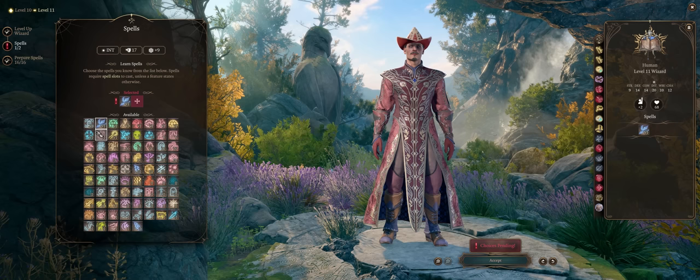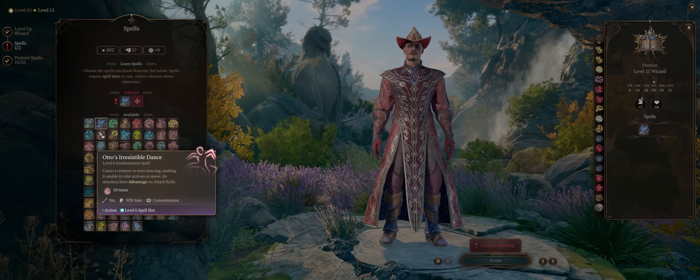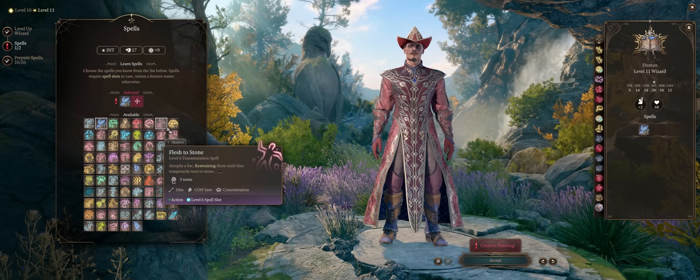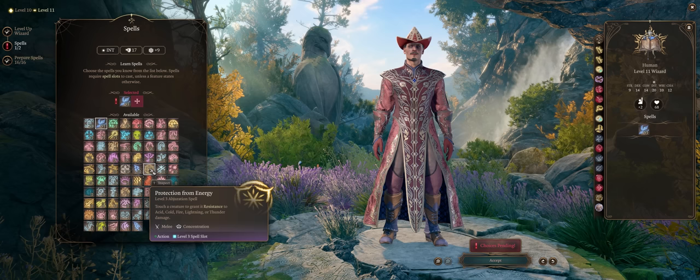The other level 6 spells are kinda subpar — stuff like Otto's Irresistible Dance, which isn't irresistible anymore since it now offers a saving throw. Same for Flesh to Stone. I'd honestly just go for the Elemental Myrmidons or upscaled versions of lower spells, although Disintegrate can help.